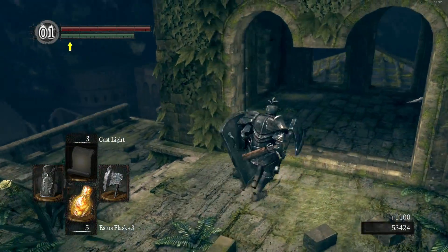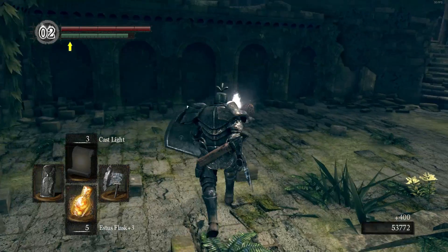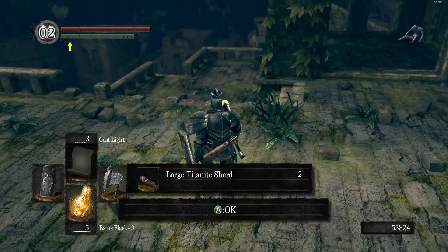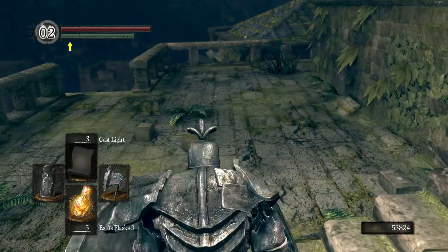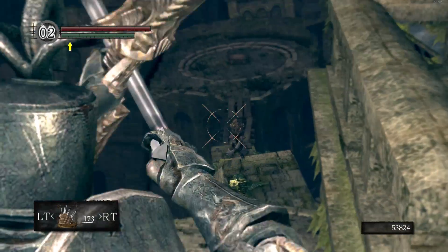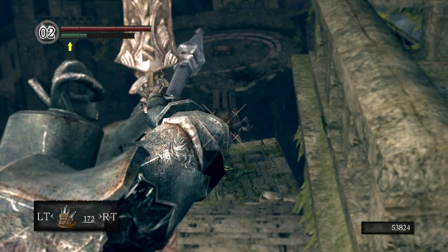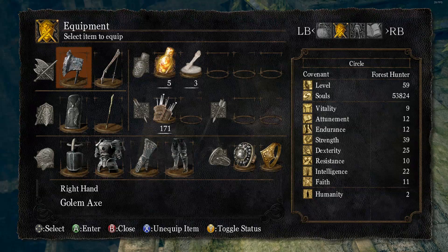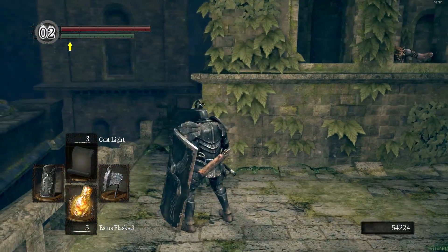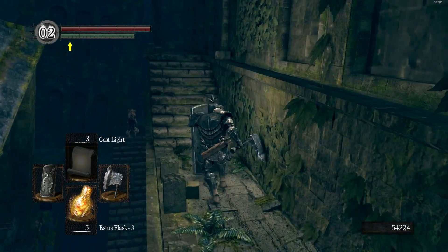If you're running through here early just to grab stuff for PvP builds, that's fine. These enemies drop a lot of large titanite, so this is actually a solid titanite farming spot — I'll let you know more about that later. Since we have a bow, we might as well pull this guy from range. The bow is only plus two, so there are three more upgrade levels available.